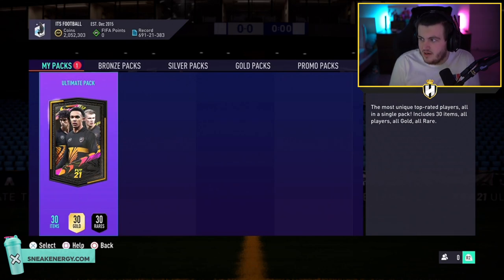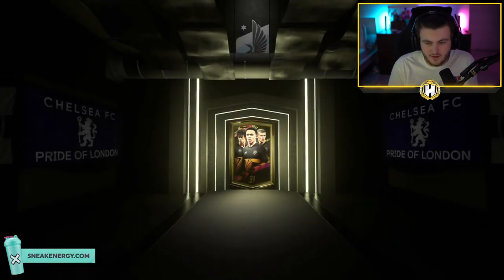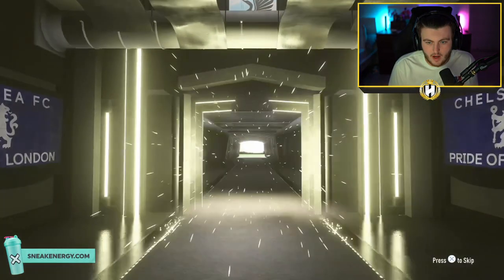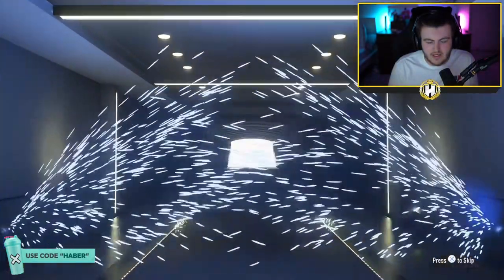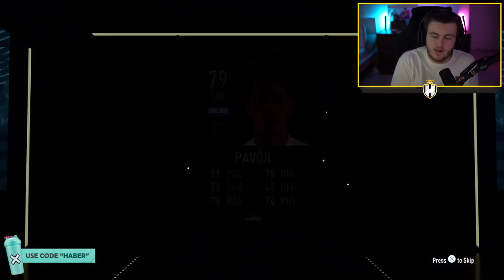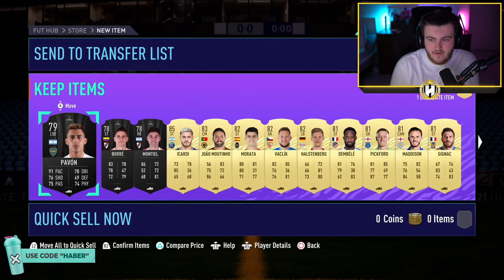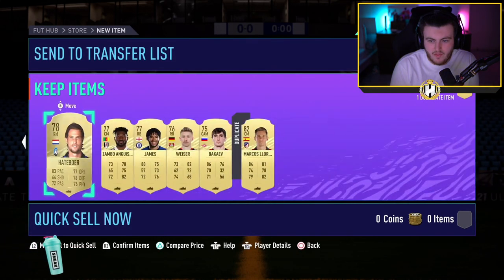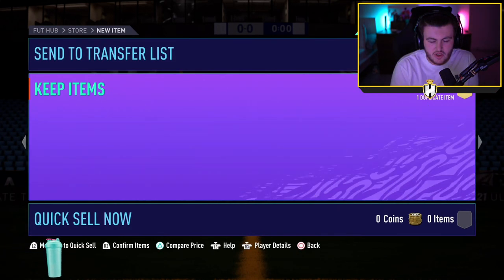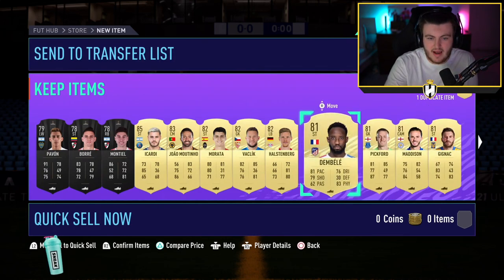Carter's ultimate pack now. Here we go. What are we getting? Can we get him something good? Oh no. It's not even a board — well, it's a Conan Ball card, so there's probably a board behind it, but yikes. An 85 and an 83. Oh my God. That is absolutely terrible. Literally two boards. That is God awful. That is abysmal.